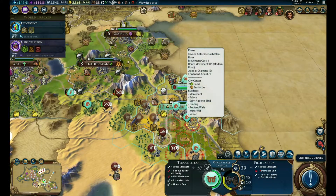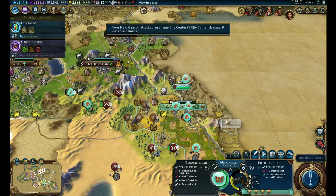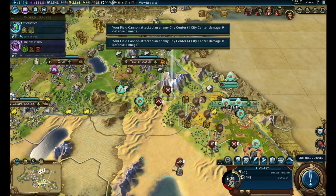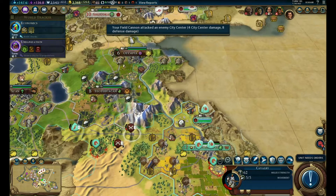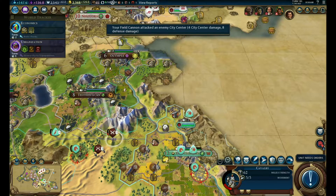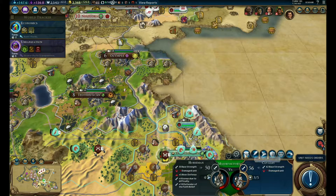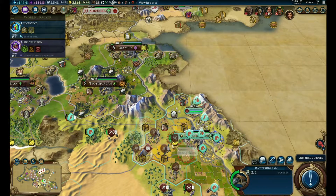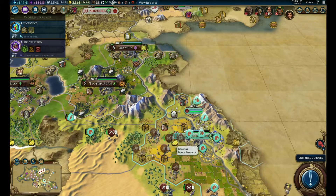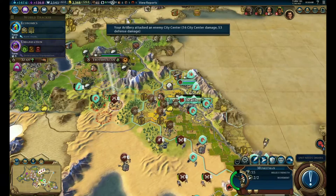Let me take the city here - how much damage are we going to do? Looks decent. Nine - boom, again, that's not too bad. You got your promotion - move you here and get you your promotion. Pursuit - very nice. Move this guy in with him and we'll attack the city - very nice, very, very nice.